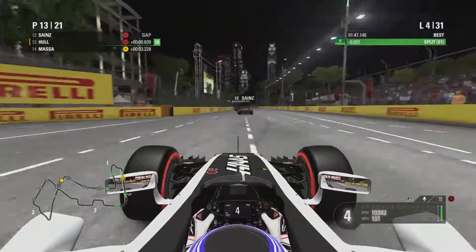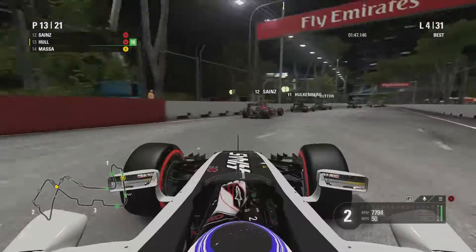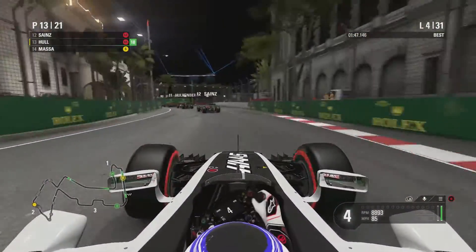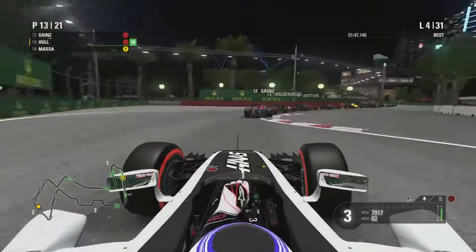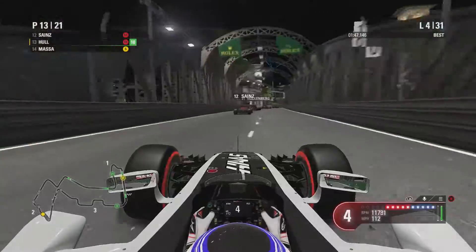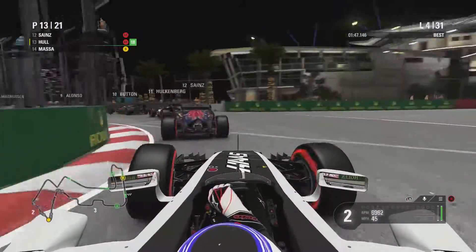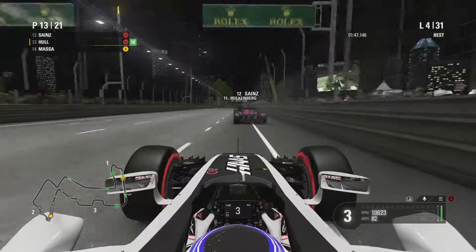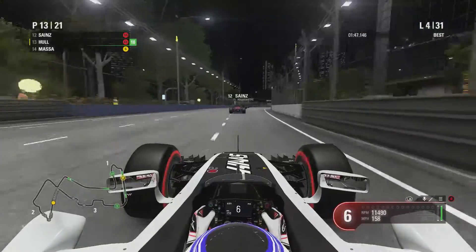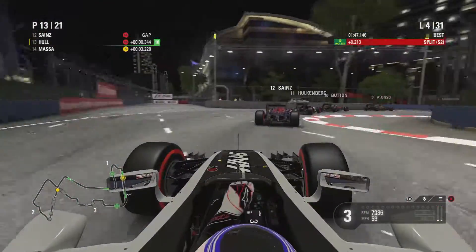On lap 4, same scenario — we're still behind Carlos Sainz and can't get close enough on the straight to make a move into Turn 5. We just sit behind as there's a huge train of cars ahead. We crawl through the snail section at Singapore, over the bridge and into the right-hand hairpin, getting close to Sainz. But his car is so much better on traction, and he's getting the benefit of the slipstream from the cars ahead too.